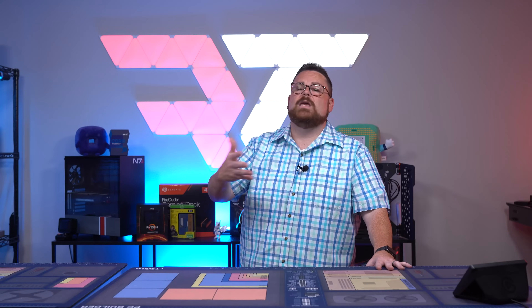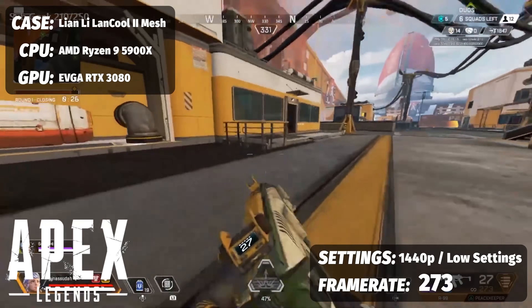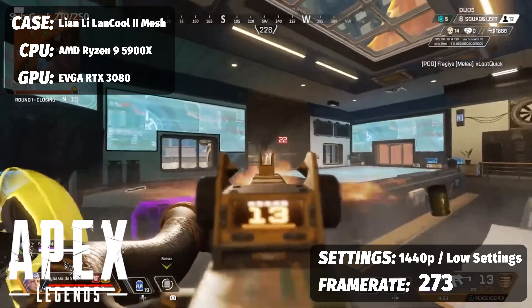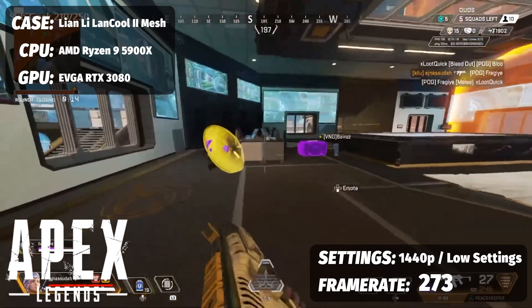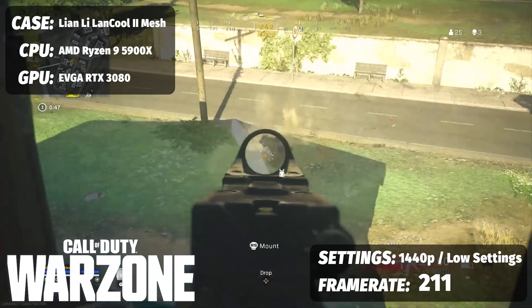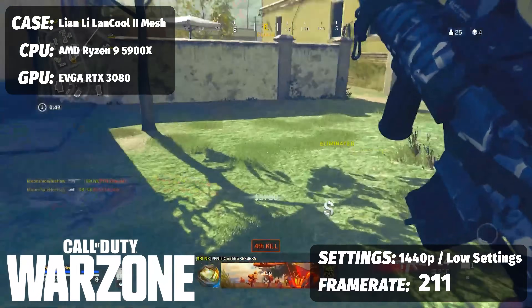But what about MP games? That's what he pretty much plays. We did not run PUBG — I know that's the game he plays the most — but we did play our average slew of titles. First and foremost, Apex Legends running on low visual settings at 1440p, optimized for competitive gameplay at high FPS, we saw an average frame rate of 273.5 across our multiple game sessions. For Call of Duty Warzone on low visual settings at 1440p, set for competitive gameplay and maximizing for FPS, we saw an average frame rate of 211 frames per second.